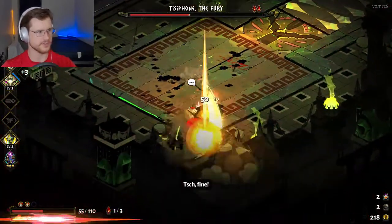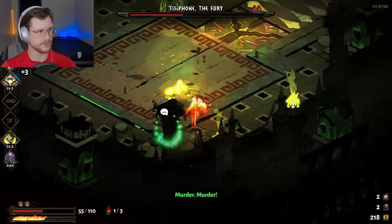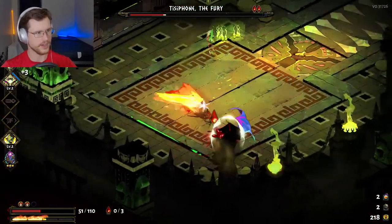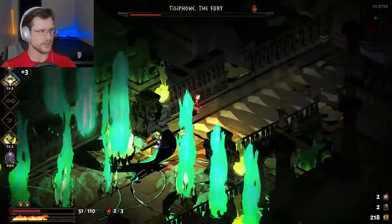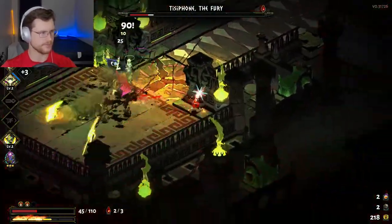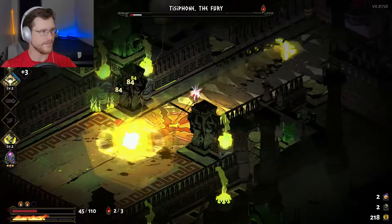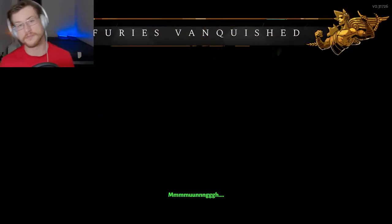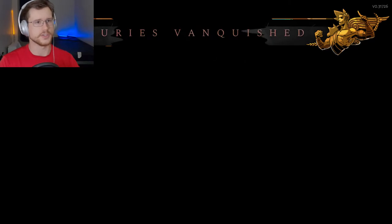I've already used one of my Death Defiances, so obviously I'm a little further in the game at this point than I am on my beginner recording save — where I don't think I've even unlocked a Keepsake in that one yet. I just called on Zeus and he helped me finish her off. Calls are very powerful.